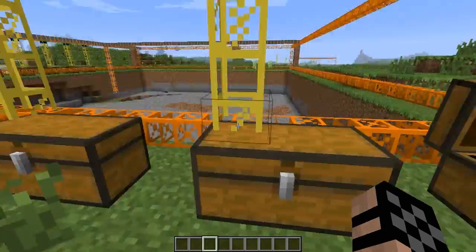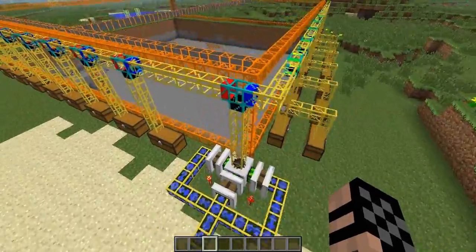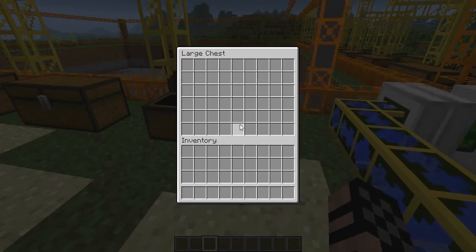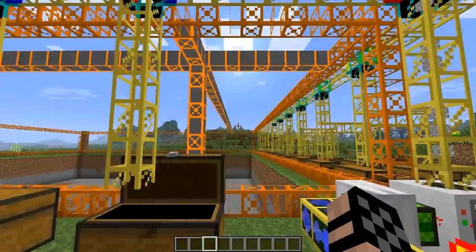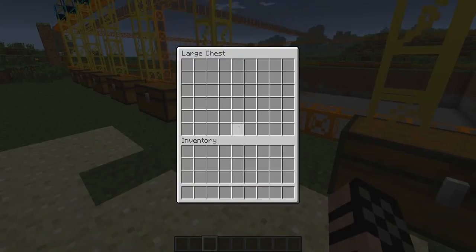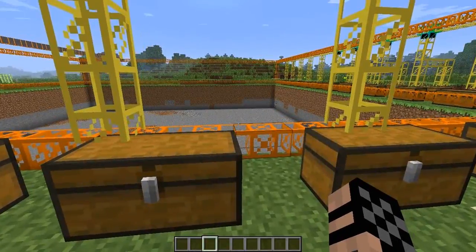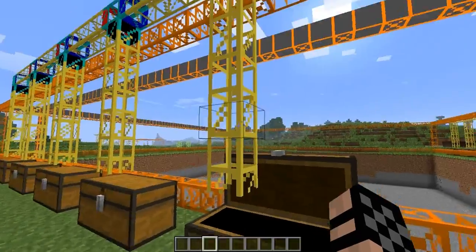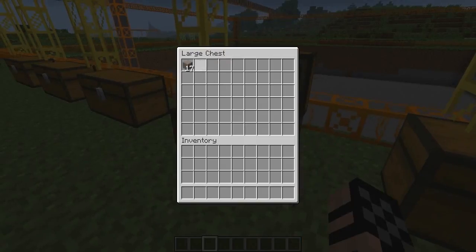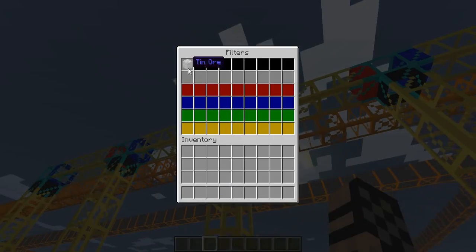Everything else is going into these other chests. If I check my other ones here, we should have only coal in this one - except it didn't go in there. Got iron. I guess I haven't found any gold yet, which makes sense because I'm not deep enough. That one was redstone - definitely not deep enough for that. I got my copper, and this one is tin.